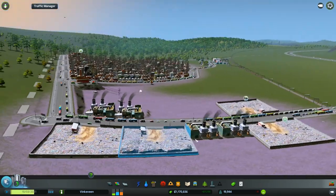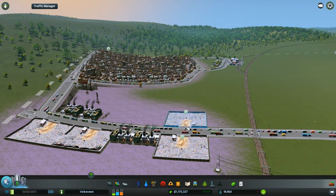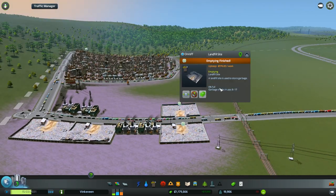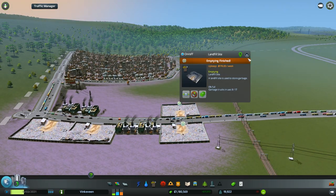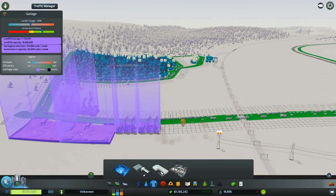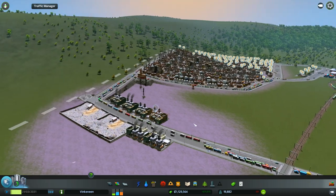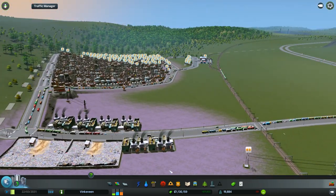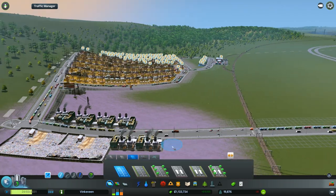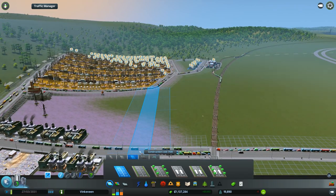So we still have a problem — this is obvious. The empty ones we can actually demolish because we won't need them. We can put in more incinerators to replace those. The incinerators don't have as many trucks; they just burn the garbage.